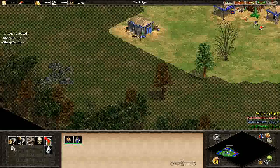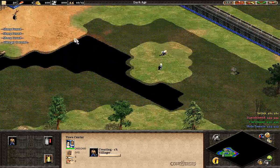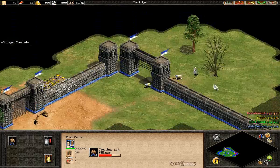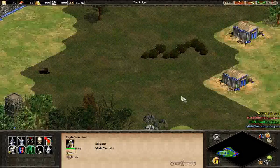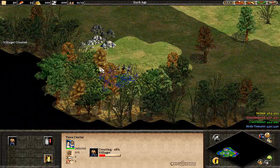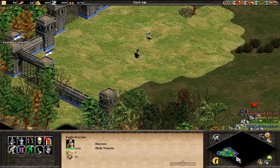So I'm going to do a one town centre play here and try to do a Wonder Race. I've also looked at a couple of requests - there was a request for Mayans and Turks. So I'm playing with three other computer players: two players are Mayan and two players are Turks. We're all allies, of course, because this is a Wonder Race.